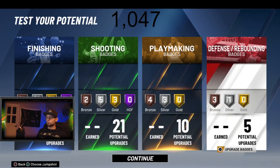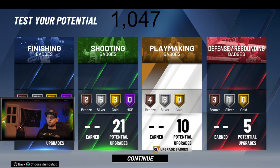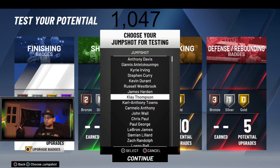All-around build. Full Hall of Fames. Nine silver. Three gold. Nine bronze. All these people out here trying to make all these overpowered builds with all gold and all Hall of Fame badges — y'all are leaving out valuable badges that you even used this year that you only get bronze and silver. Watch how you put your badges because you need them.